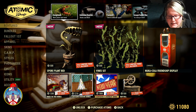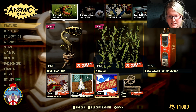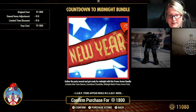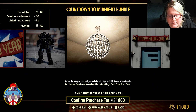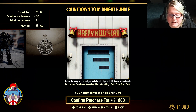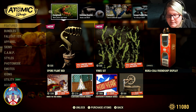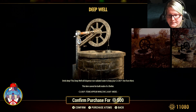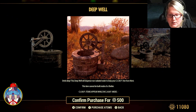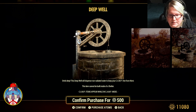That one is $1,216. And then for $1,800 they have the Countdown to Midnight bundle, which includes New Year's banner, countdown chandelier, midnight watch, and power armor paint — also full price. And then $500 for Deep Well. This deep well will dispense non-radiated water to keep your camp free from thirst, but it's not buildable inside of a shelter.